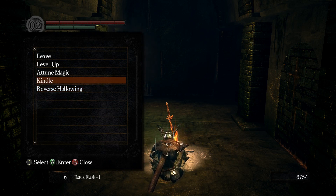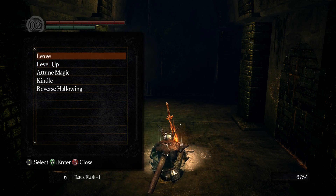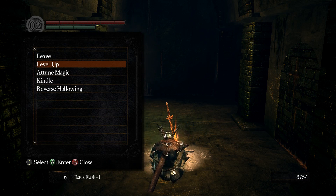I reverse hollowing and become un-hollow to summon Solaire, which I don't need. And reversing hollowing, I don't think does much more. But the more humanity I have, the better items I pick up — and I think that refers to how much humanity I have in that little circle on the top left-hand corner. So maybe 2 humanity gets me better stuff; I'm not really sure.